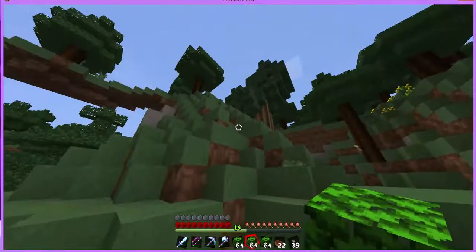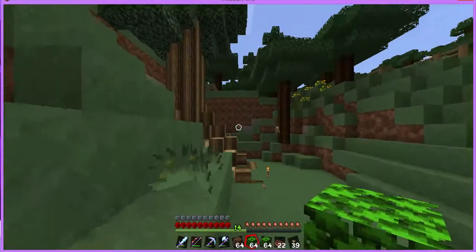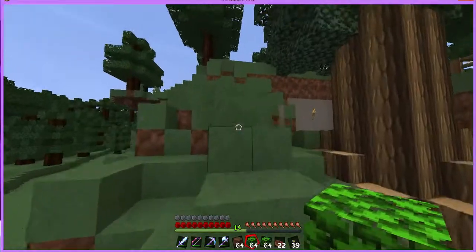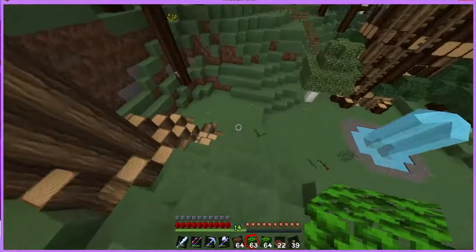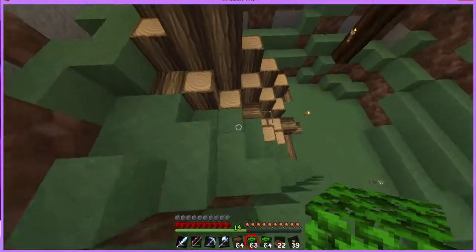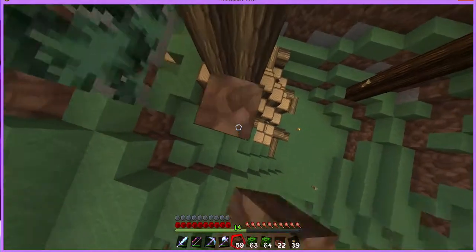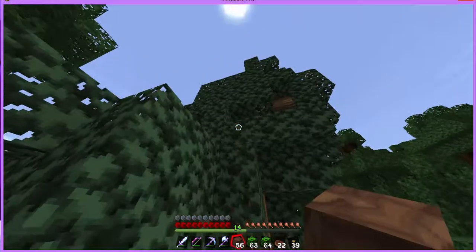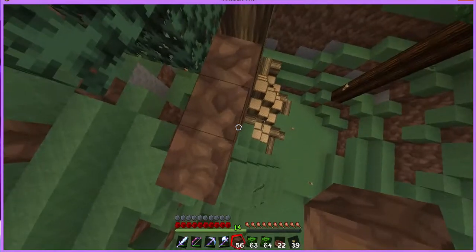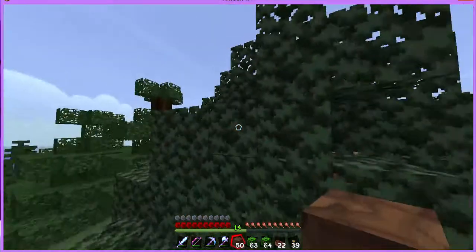First, I want to work on this tree. I have 64 dirt — I'll use that. Peeling my way up here. I'm going to fill this out so it looks more like a proper tree instead of lopsided. Maybe I can do this without falling off. There's that one up there — let's open it up there.